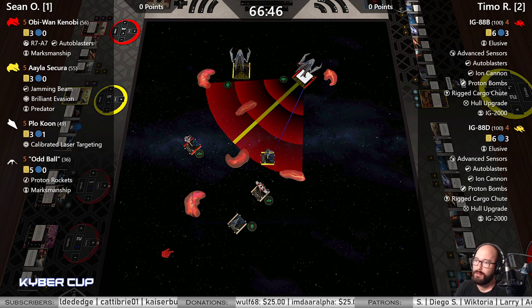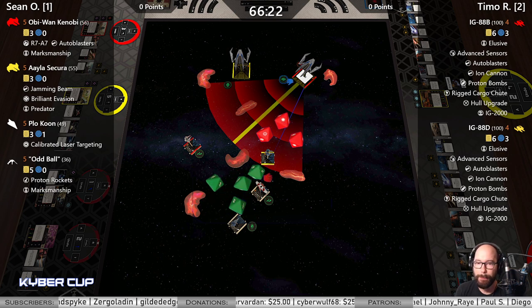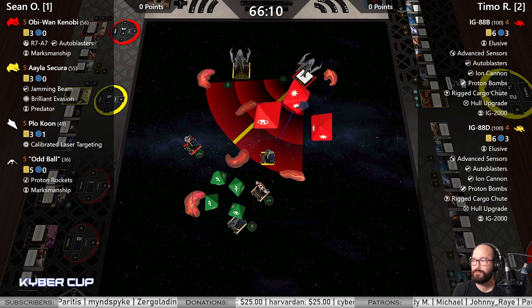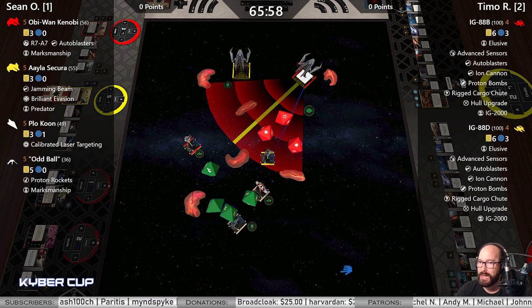IG-88B — Plo could have passed to Aayla. Here's a hit-crit; here's triple natural evades. Aayla says "I don't need your help." Here's the ion cannon — you might want some help with that one. Did not take the evade; the focus wouldn't have even helped there. That is an ionized ship. Aayla loses one-third of her hit points, and now the IGs can pounce.